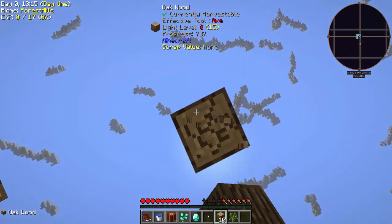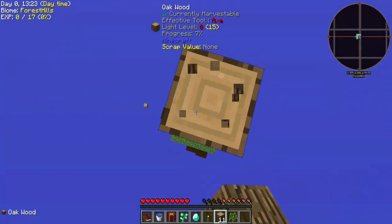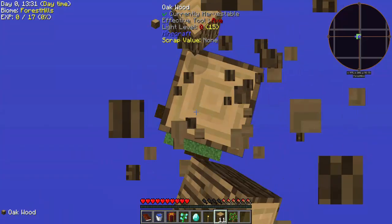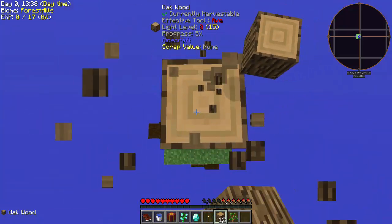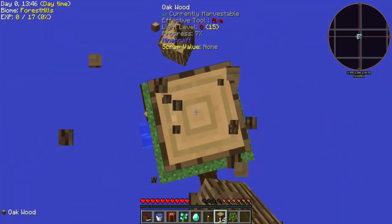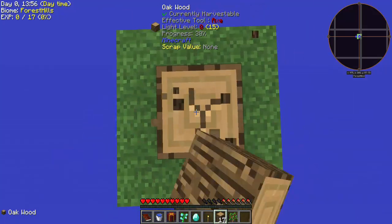I'm already hungry. Vein miner takes away a lot of your hunger because you're breaking a lot of blocks. A lot of apples and stuff drop too. Once we make a platform, saplings are going to be really easy to get. We're going to have a ton of stacks of wood, so we'll need to make a better barrel — that's what it's called, where it stores one item but like 64 stacks of it.